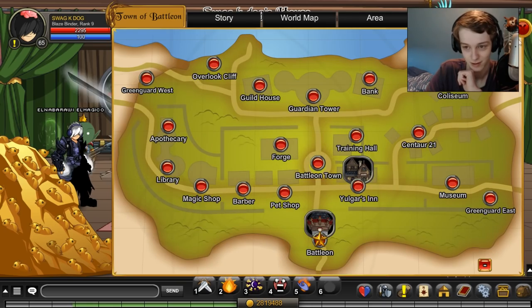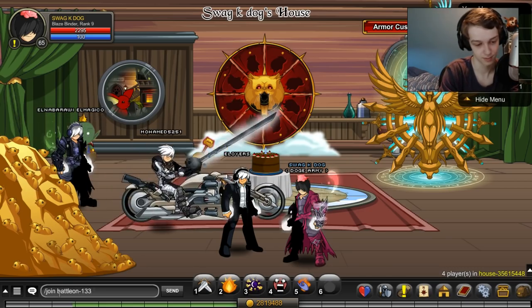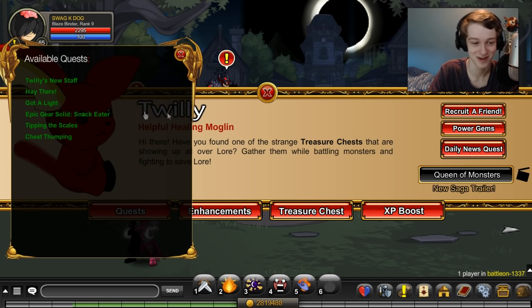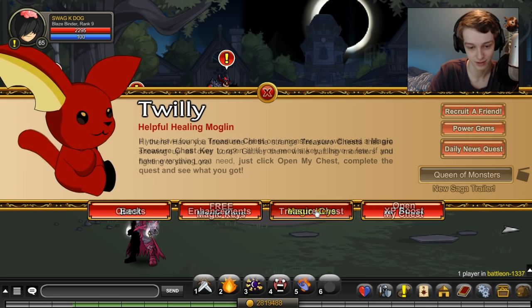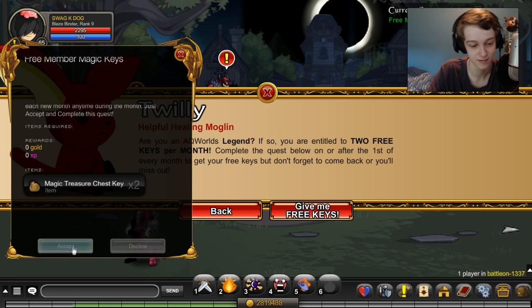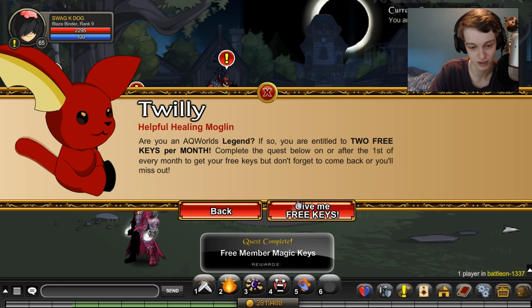Let's go to battle on - actually let's join a private one. So let's go to the chest. Magic keys - you can buy them or you can get free ones if you're a member each month. It resets each month, so say you bought your membership on the 30th of last month, you could get two keys then, and the next day on the first you could get two more keys. It's not every 30 days, it's each month. So we get the two free keys.